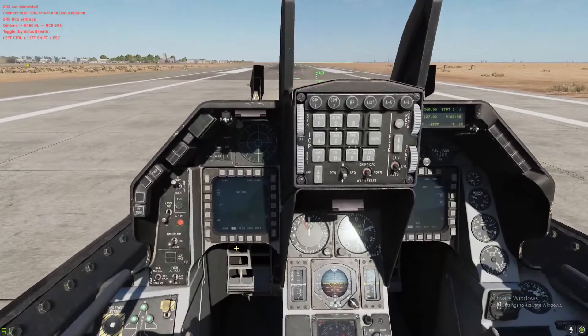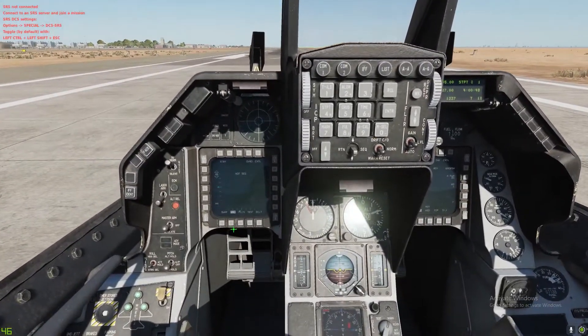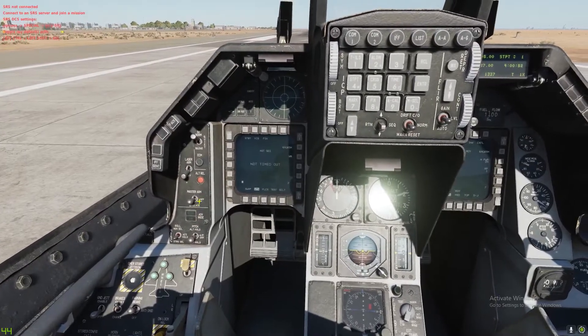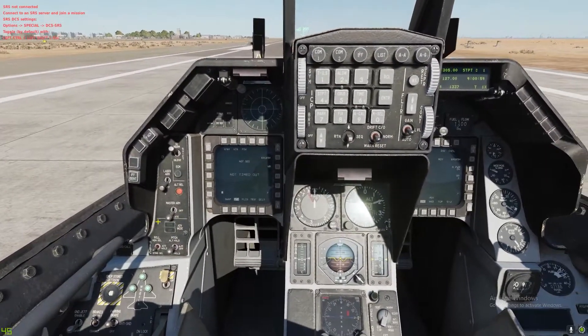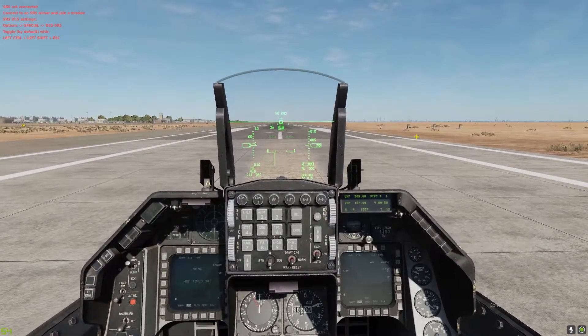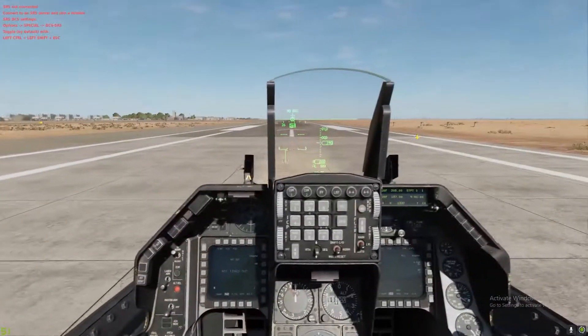We're going to go to the left, then we're going to go to weapon. Then we're going to take our master arm to simulate, so we do not fire a missile without a mistake or without our intentions.